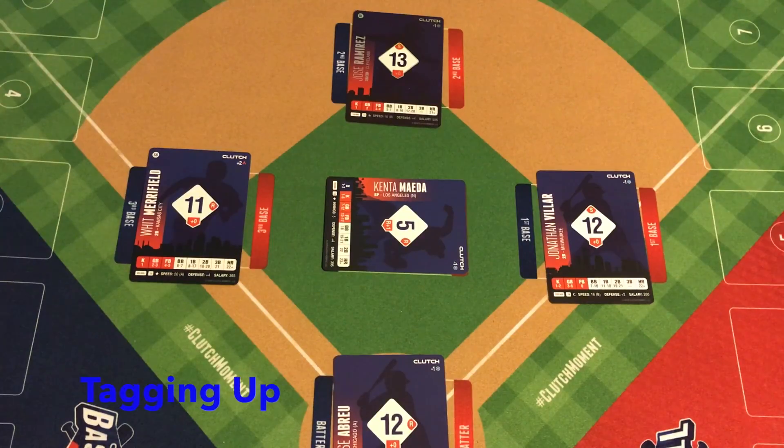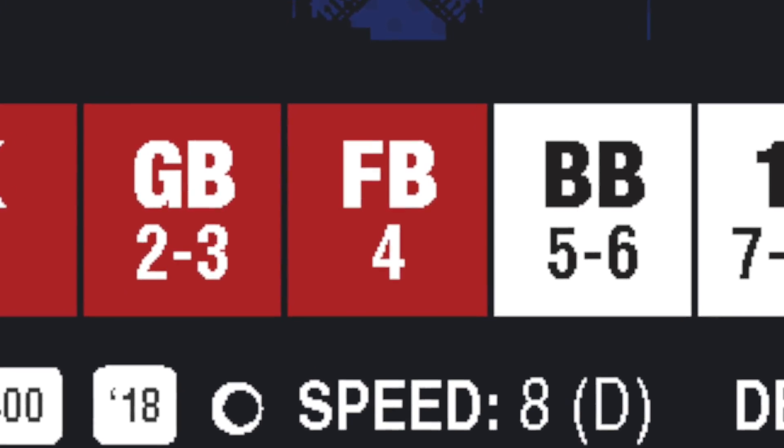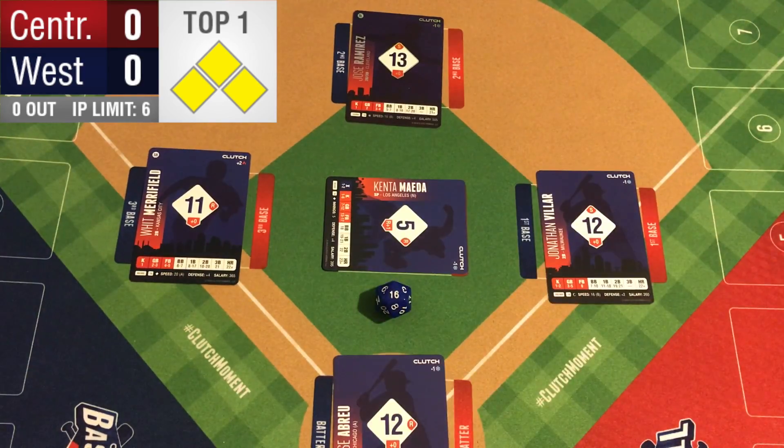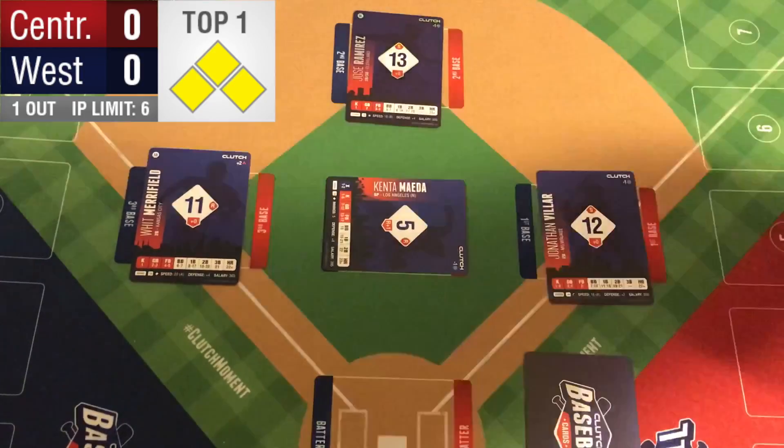Tagging up occurs in Clutch Baseball on either a fly ball on the pitcher's chart or a fly ball on the batter's chart. In this case, we have a fly ball on Kenta Maeda's chart, so Jose Abreu is out. Imagine the ball is caught by the left fielder over here.